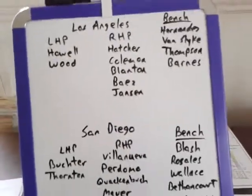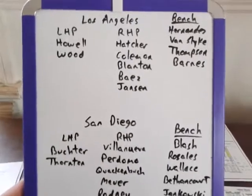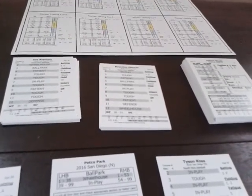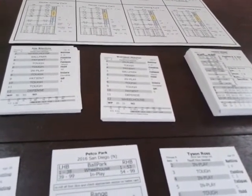We've also got the opening day bullpen and bench players for each team written down. As they're used, we'll wipe them off to keep track of who's available. Particularly in a National League game, we'll be using a lot more pinch hitters. The score sheet is all filled out, the dice are ready, Tyson Ross has finished his warm-up tosses, and Chase Utley is in the box.